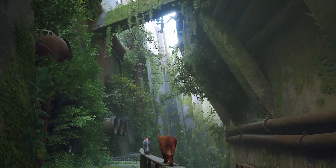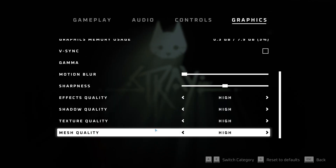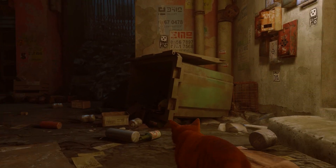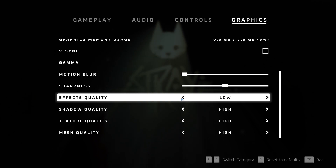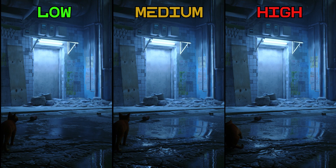As I said before, this game doesn't offer a lot when it comes to settings. In fact, it only has four if we ignore motion blur and sharpness. But one setting changes more than one visual aspect — I'm talking about effects quality, which controls first screen space reflections, where only medium and high have reflections.